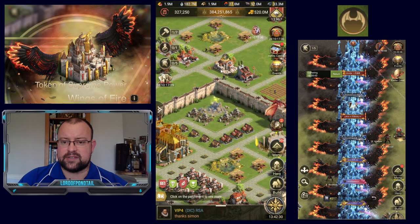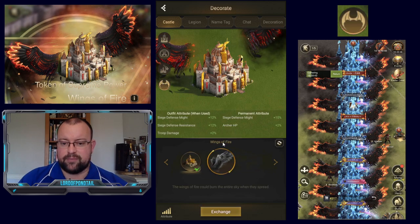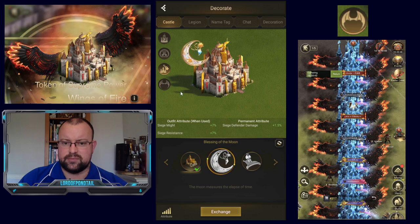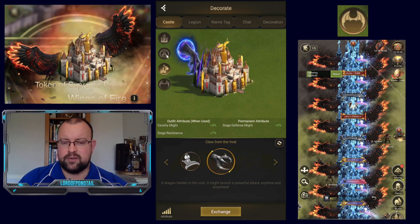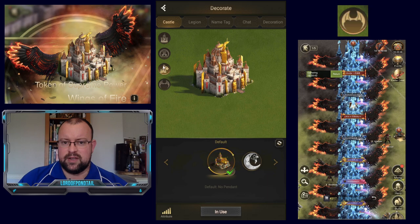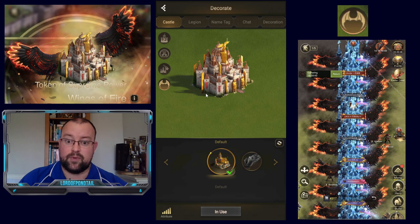You can access the wings from the Architect Institute — go to Decorate and you'll see this new wing icon. You can see Wings of Fire there, showing you the attributes and what it will look like. We also have Blessing of the Moon, which is what the Magic Carpet looks like, and the Claw from the Void. So there are now three different levels of decoration for castle skins: your base castle skin, the pendant-type things that hang on the back of your castle, and then Wings.